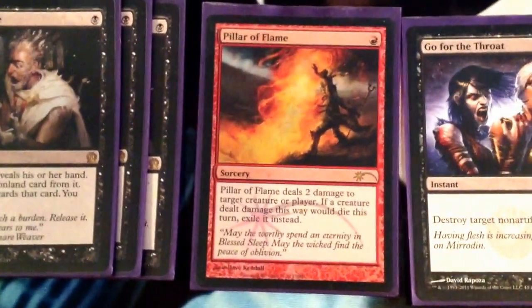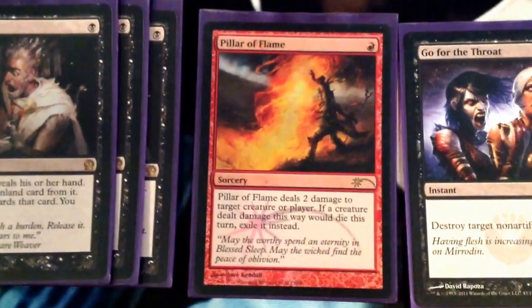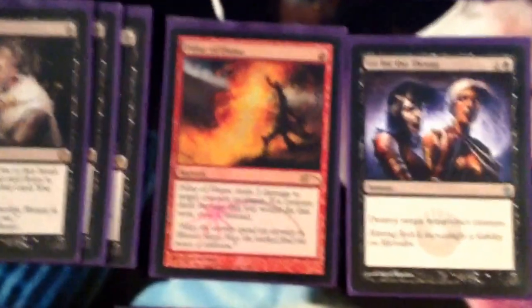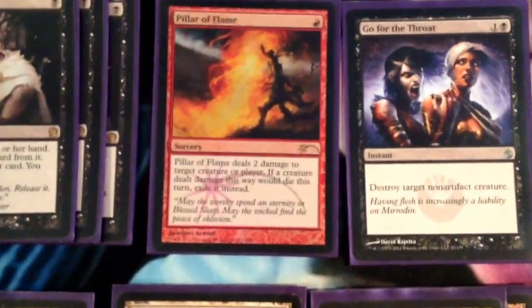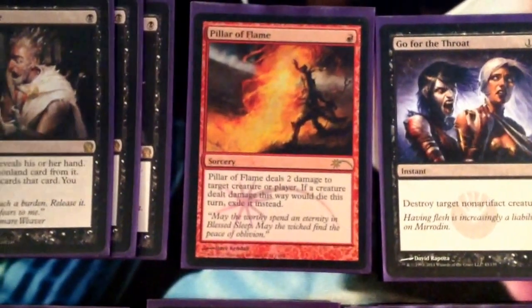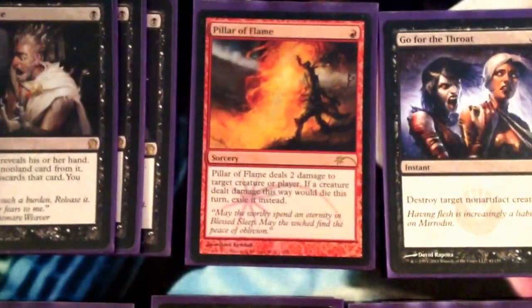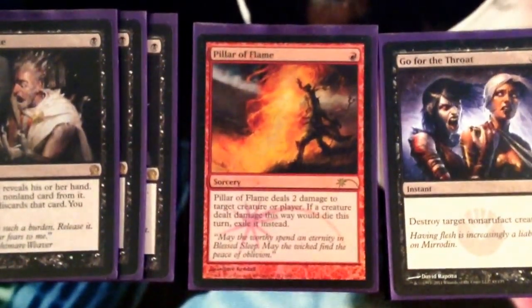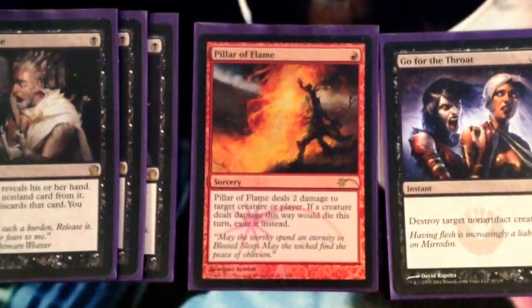We have 1 Pillar of Flame. It's really good when Melira Pod is popular — being able to kill Mana Dorks, Kitchen Finks, Murderous Redcaps, things like that, when they're such a graveyard-based deck. Being able to kill them permanently instead of having to use 2 spells is a really big deal. Making their value creatures a little less valuable is kind of our best chance of beating them.